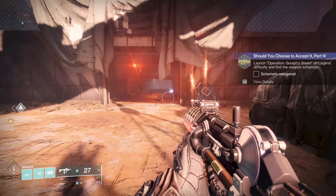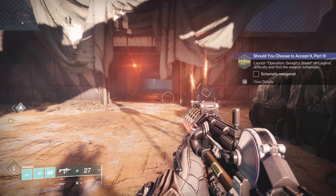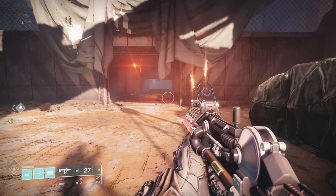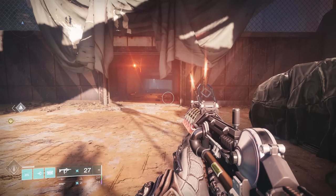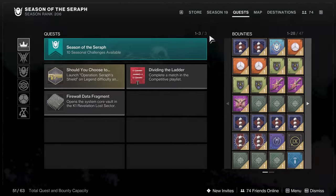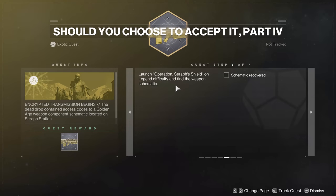Just a reminder as I head into Operation Seraph Shield — I'm going to point out all four locations. If you've saved up any of them, you can pick up all four as you go through. If you hadn't done Legend Operation Seraph Shield yet, you can do all four in one run. You just need to have all of the quests at basically this step — step five of seven, where you recover the schematic. So any of parts one, two, three, and four can be done in one run. Let's jump in and I'll show you where they are.